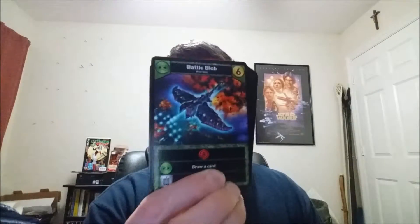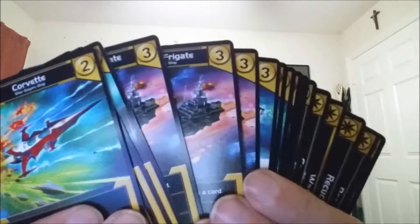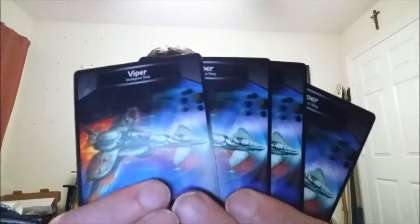Just to give a quick overview — here's a bunch of Blob cards. You've probably already seen all the cards. Here we have the Star Empire, the red one is the Machine Cult, and this is the Trade Federation. Here are the Explorer cards, the Scout cards, and the Viper cards.